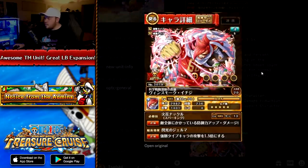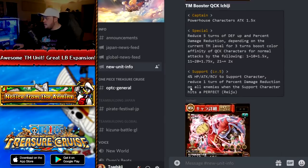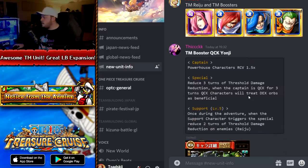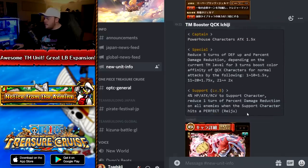Then there's Ichiji, which is the big one — he's going to be the hardest to pull and the highest point booster. His support effect adds 4% base stats to the character and then reduces one turn of percent damage reduction on all enemies when the supported character hits a perfect. This is the big talking point. A lot of people on the Discord — and probably the subreddit too — are really upset about the fact that these Treasure Map rare recruits, which are so difficult to pull, are having very good support effects.